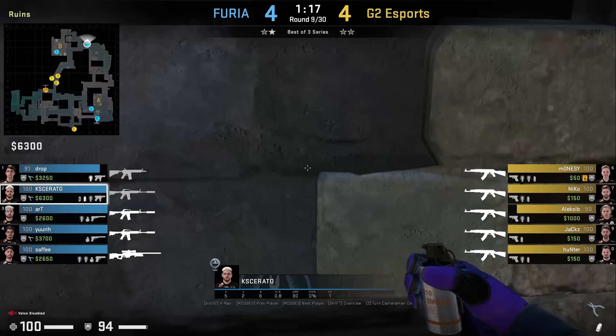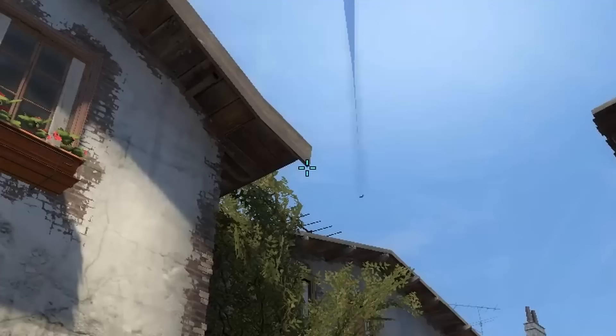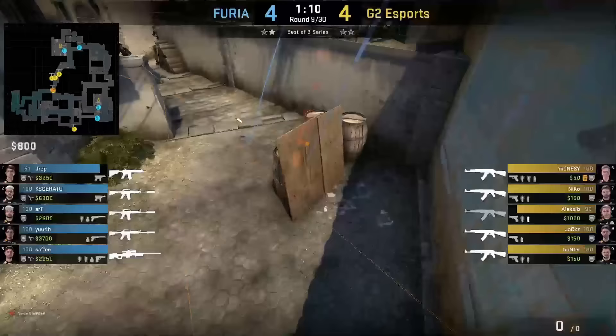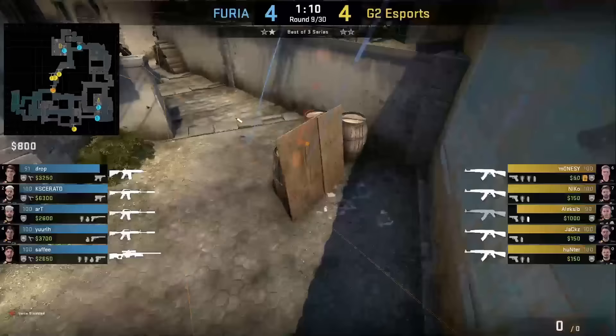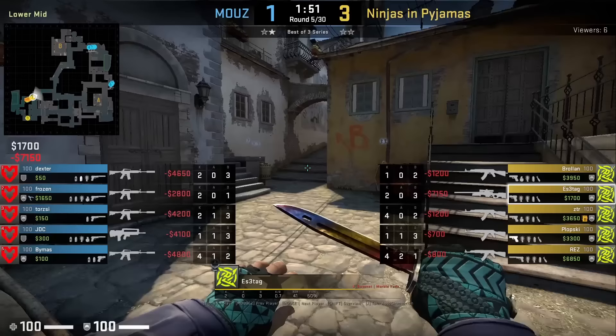Cesarato throws retake nades from CT. He crouches and aligns himself with this brick — for the half wall smoke, aims here and jump throws. Then stands up before the car molly, aims at the bottom of the roof, runs 2 steps forward, and jump throws. I've shown this in a previous video covering multiple ways to throw retake nades — you can click up here or find the link in the description.